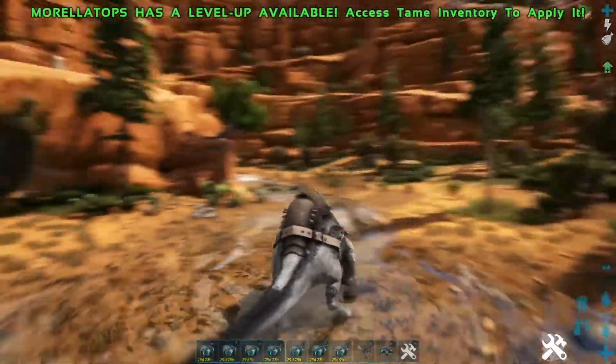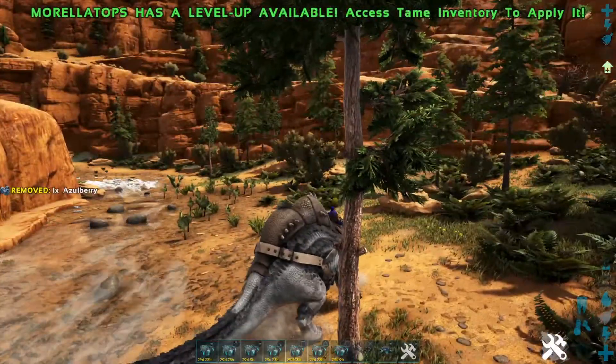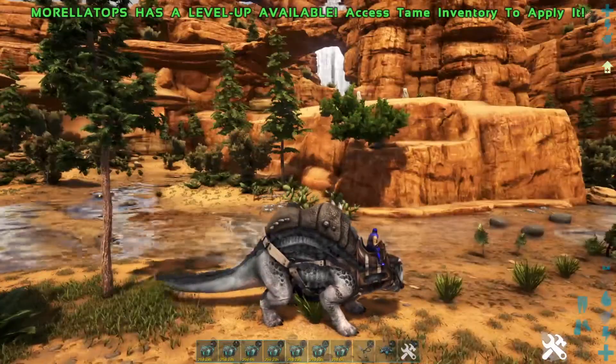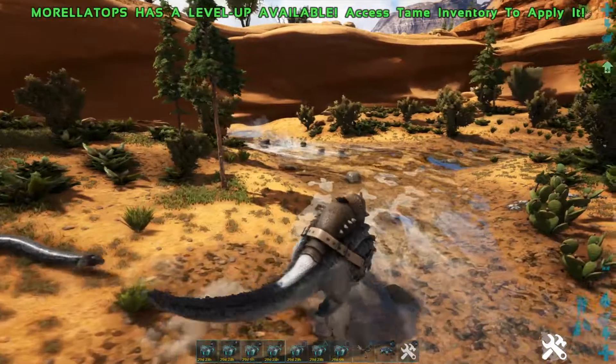As far as I know, there's no jump button. I don't think he can — I'm clicking all the buttons now. I don't think I've actually used this guy much. I think I caught one early on on Scorched Earth to use as, you know, my water guy.